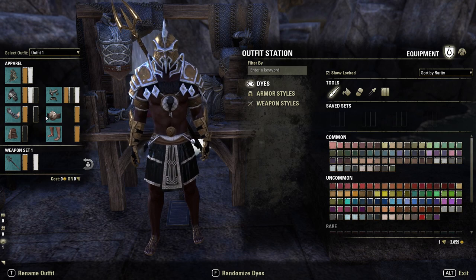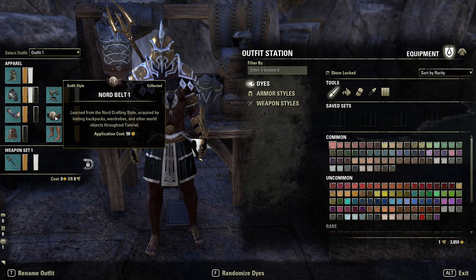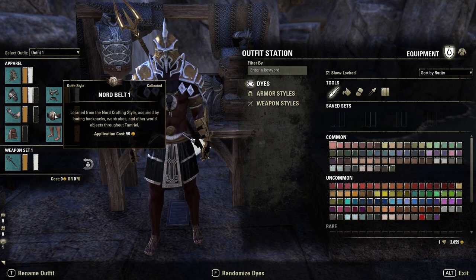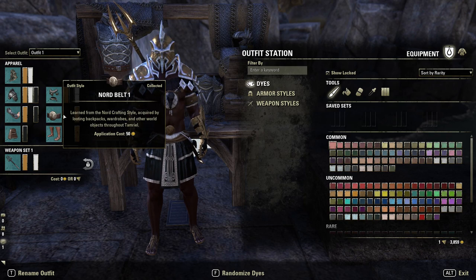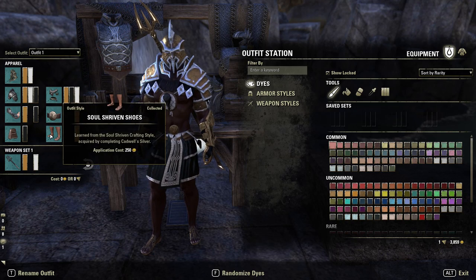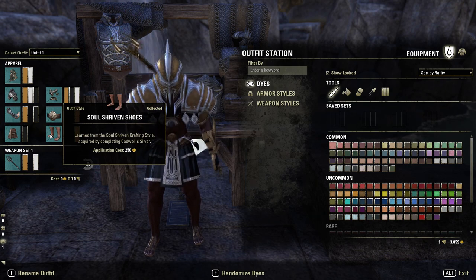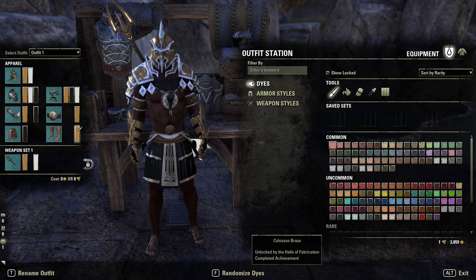The belt is Nord Belt One — I spent some time looking for something nice and simple and found this one, which has a cool little effect and even has a Roman-style symbol on it. It's dyed Colossus Brass. Last but not least are Soldier Ribbon Shoes — this type of gladiator would wear very little on the feet, so we went for the smallest option, dyed gold to keep in theme.